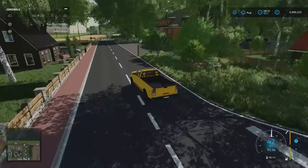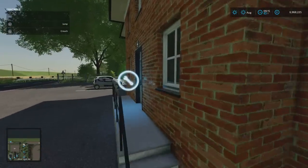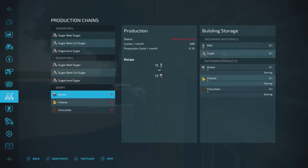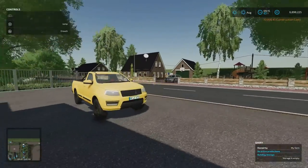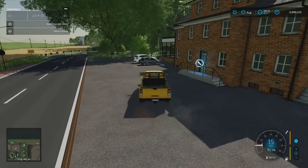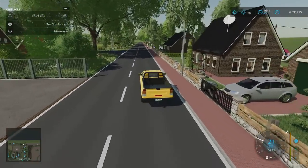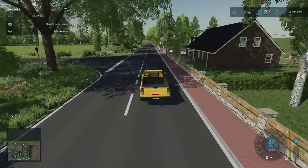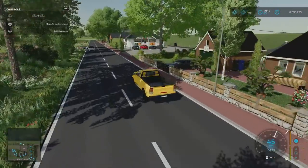Up north, almost at the very top of the map on the right-hand side, we've got the dairy. I'm going to purchase this because the soy drink thing has me puzzled. Clicking on it gives butter, cheese, and chocolate — nothing there that would produce soy drink. Looking at the required mods, there's nothing that would potentially give us that option. The other one showing is heat, but there's no biomass heating plant on the map. It's a bit of a head scratcher.